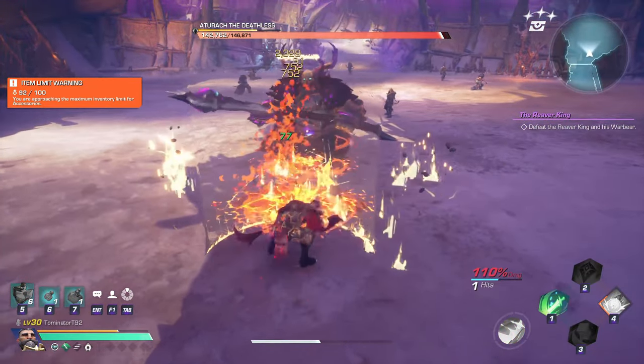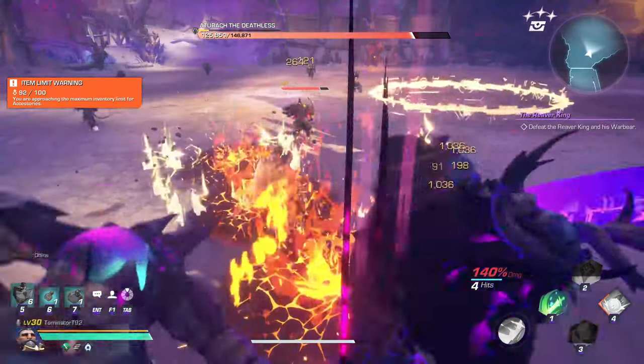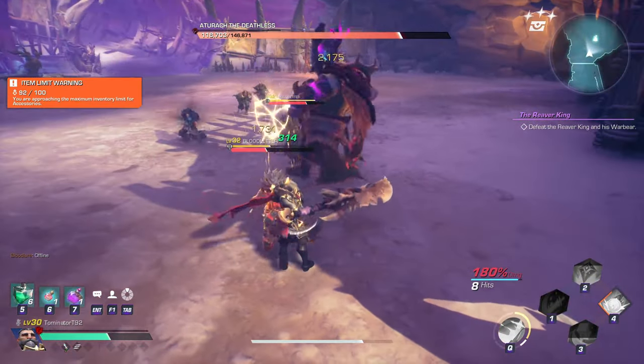When he jumps to you it's full-on — cast the weapon ability and straight into breaking him. You basically just want to break his bar, DPS him down as quick as possible, and then move on to the next phase.